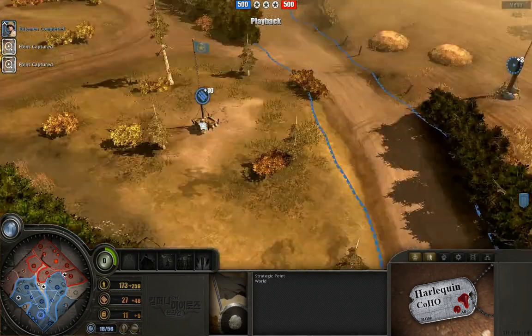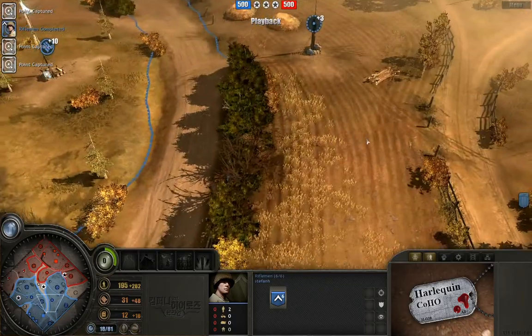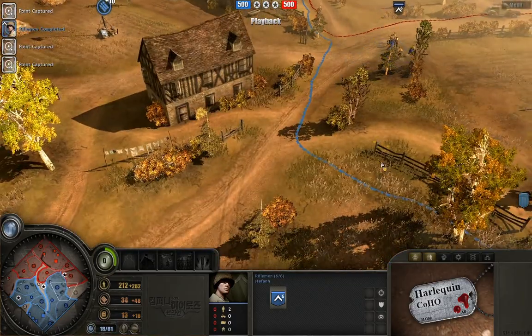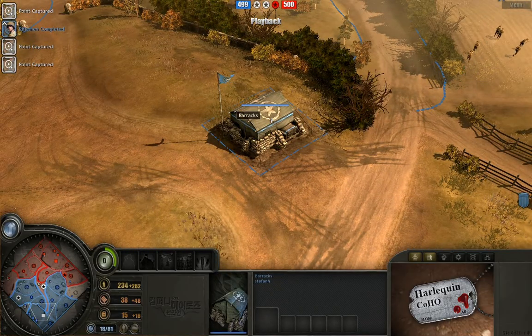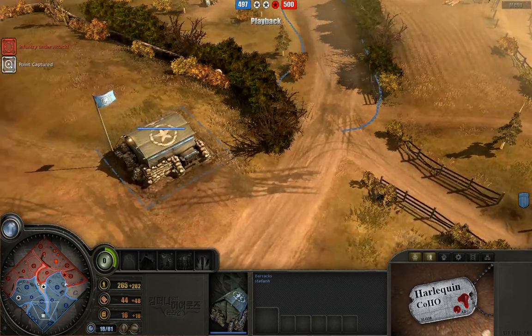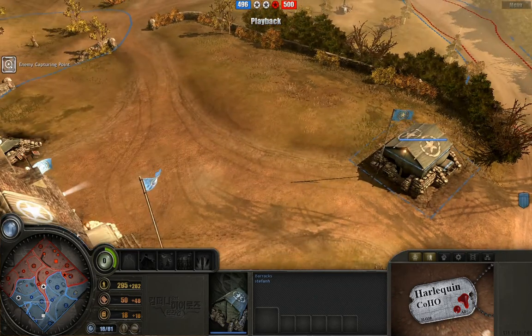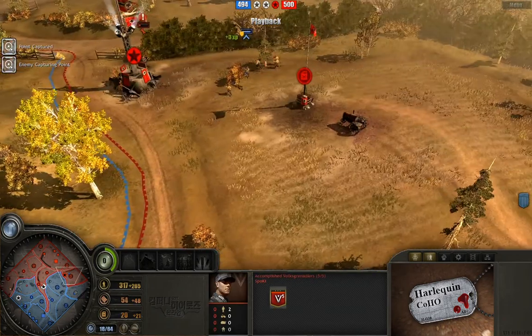We've got our second rifleman squad out. It's worth noting that Stefan just went straight into rifleman rifleman, which is technically a little bit faster. I like starting off with gladiator rifleman because they're fantastic. But Stefan just knows he wants to get a lot of units out quickly, so he goes for regular riflemen. By the time he researches the Browning automatic rifle upgrade as fast as he possibly can, he has at least two riflemen out already.